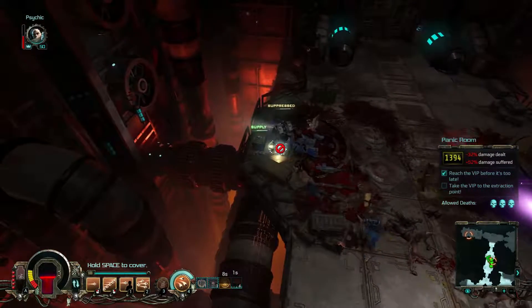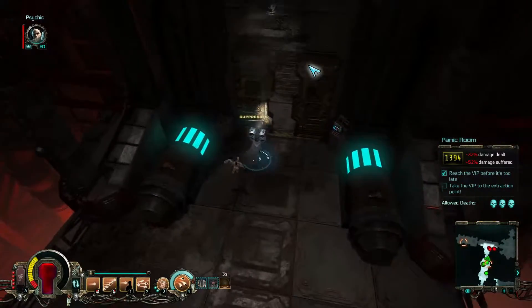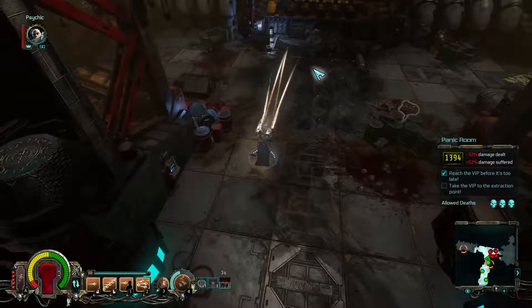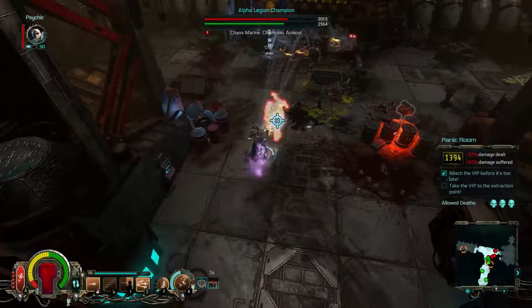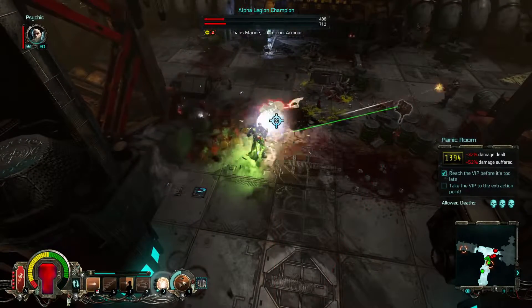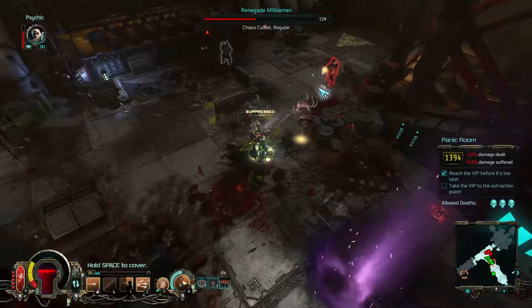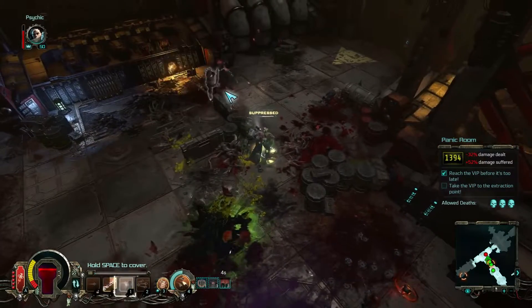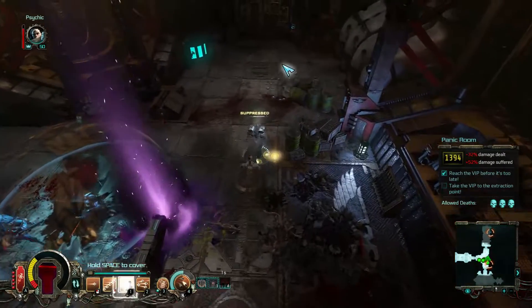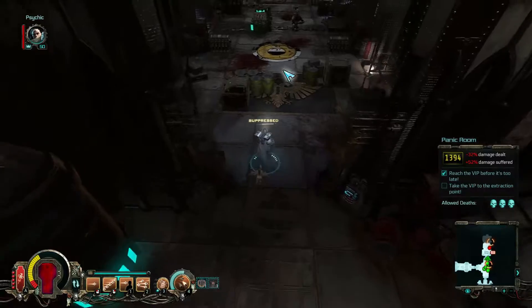There are not going to be that many enemies up ahead, but we will use the grenade here — a little launcher thing. I shouldn't have done that because he's just going away, so that was wasted. Anyhow, he's down in a second, like so. These are taken down with ease as well. Nice. And off it is — we are at the extraction point and have another mission done.